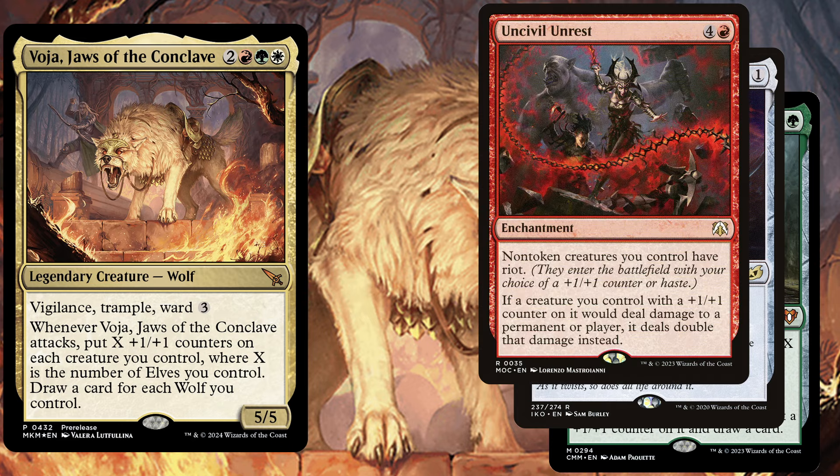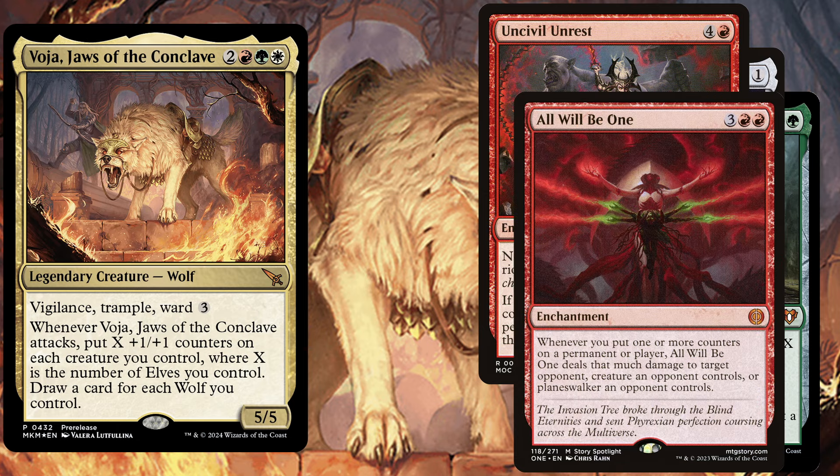Uncivil Unrest, a 5 mana enchantment — non-token creatures you control have Riot, so they either enter with a plus one plus one counter or with haste. If a creature you control with a plus one plus one counter on it would deal damage to a permanent or player, it deals double that damage instead. All Will Be One, a 5 mana enchantment — whenever you put one or more counters on a permanent or player, All Will Be One deals that much damage to target opponent, creature an opponent controls, or planeswalker an opponent controls. You can just go to combat, swing with Voja, get a bunch of plus one plus one counters on all of your creatures, and All Will Be One will clear the path for your creatures not to be blocked.